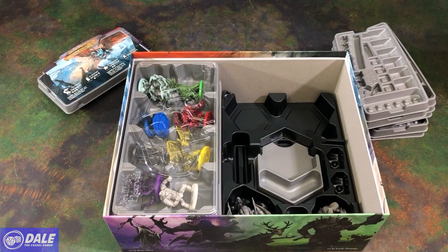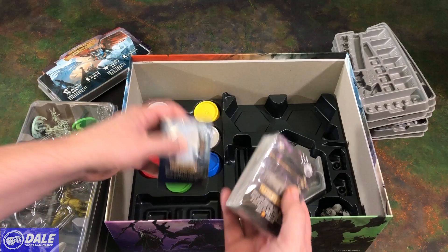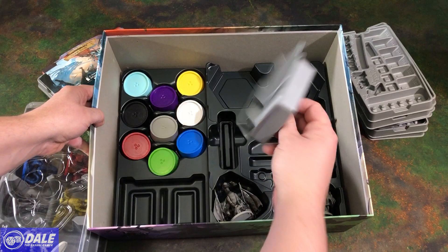These would be our warriors, and monsters — and more monsters. Cards hidden on the bottom, so everything fits nicely in there. Another tray that comes out.